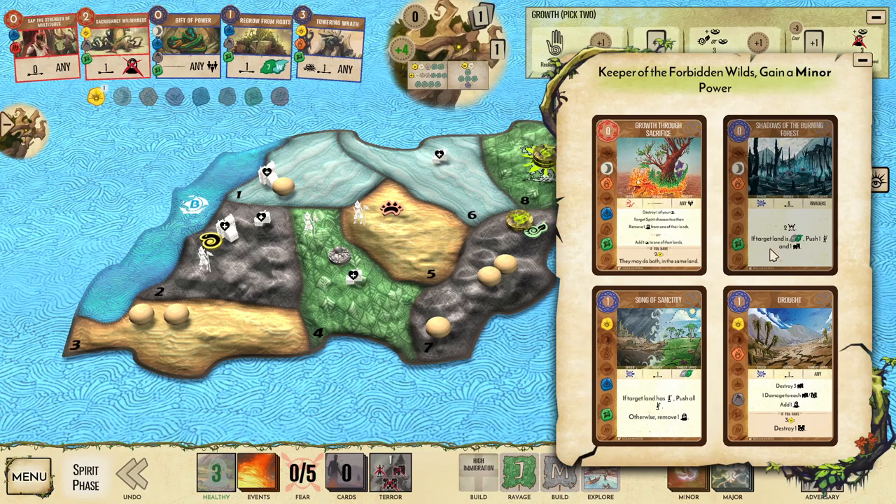Song of Sanctity, which we could use to clean up some Blight. And Drought, which is really nice against England — potentially taking out 3 towns and a city for 1 energy if we can hit the Sun Threshold, which we probably can as Keeper. So we've actually got 4 viable choices. I'm going to be cheesy and go ahead and take Grow Through Sacrifice, just to show you how ridiculous it can be.